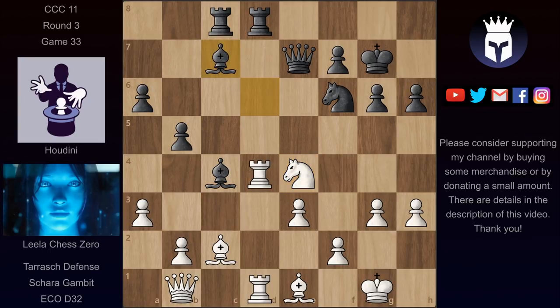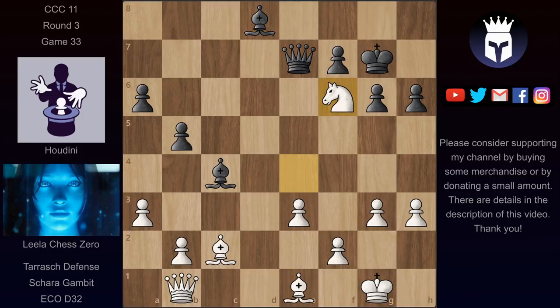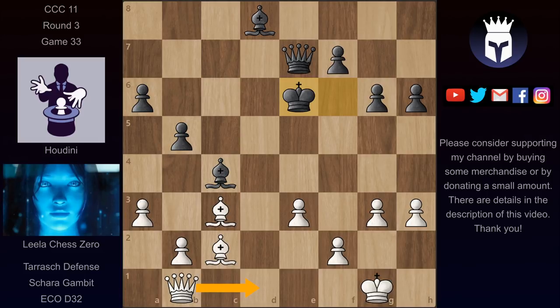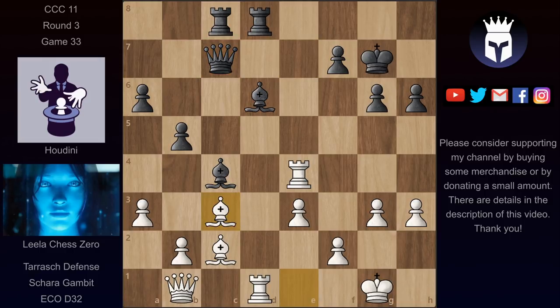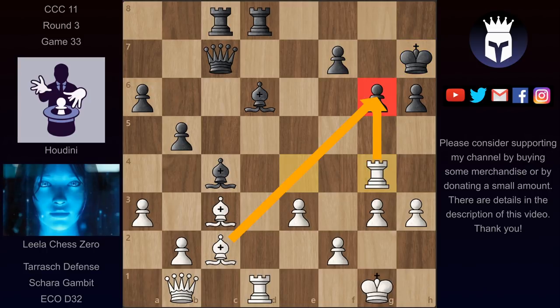For example, removing the bishop to c7 where it also defends this rook would be already losing for black — Lila could take on d8, take again, and after bishop takes, take on f6. The queen cannot recapture because that runs into bishop c3 and the queen is dead. So Houdini would be forced to take with the king, and after bishop c3 this king is really in trouble in the center. Taking this knight is also not so great because after rook takes and queen c7, Lila could give a check and even play rook g4, threatening to sack something on g6, forcing Houdini into a passive defensive position. So bishop c7 and knight e4 are not good here.